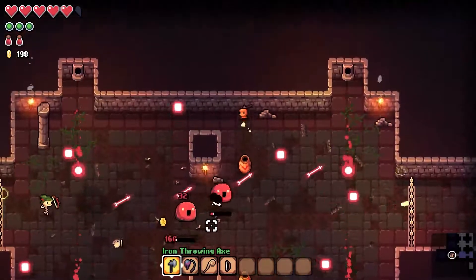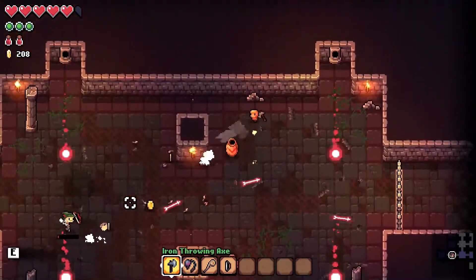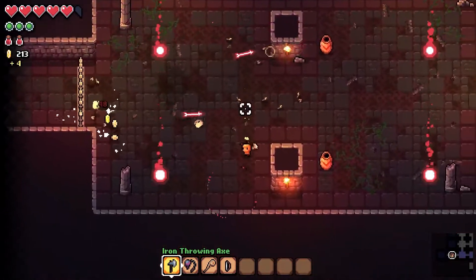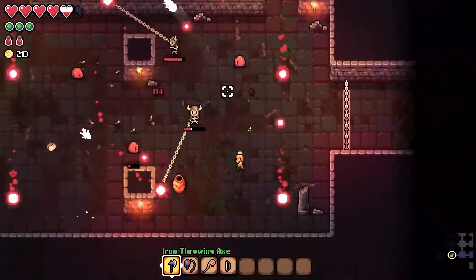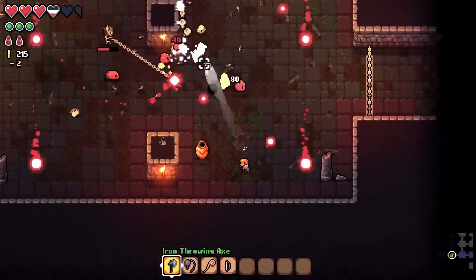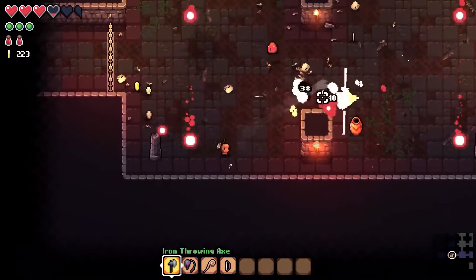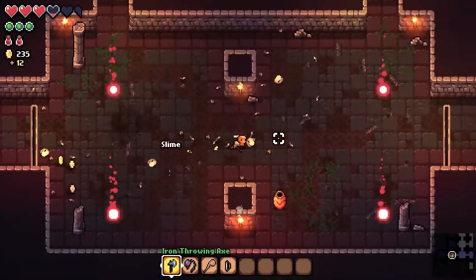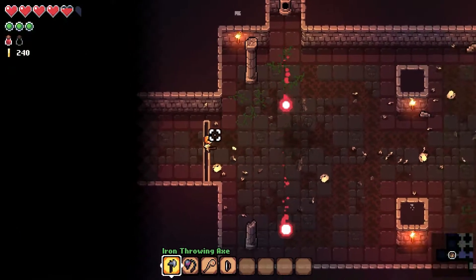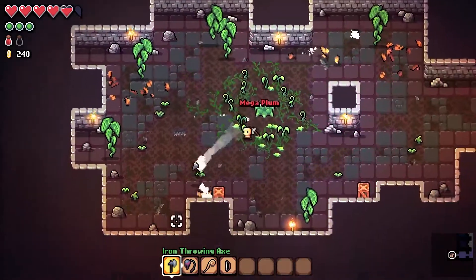Dynamite in there — I didn't realise that. Just out of my reach. Oh, Jesus Christ — get rid of him. There we go. Whew, it's intense. Oh, here's the fruit! That's what we needed for our upgraded healing potions.